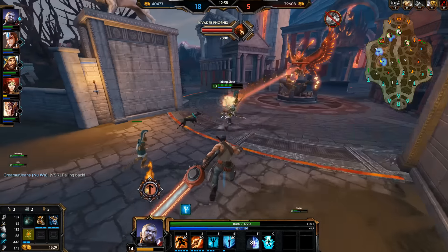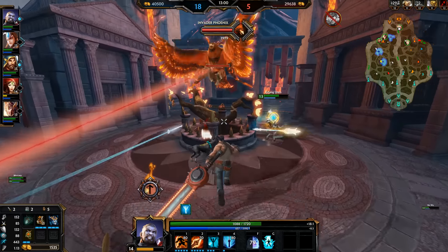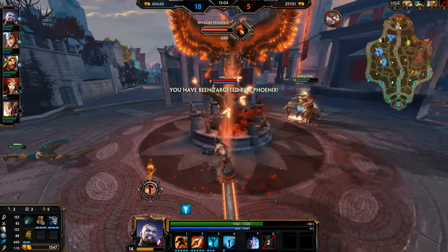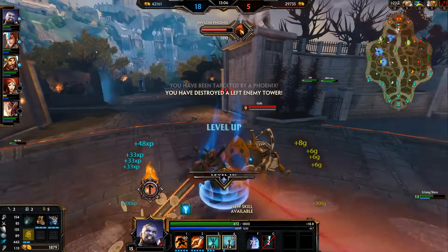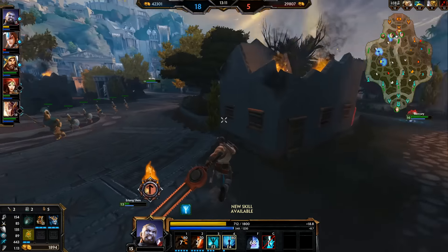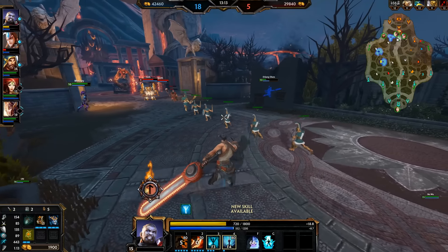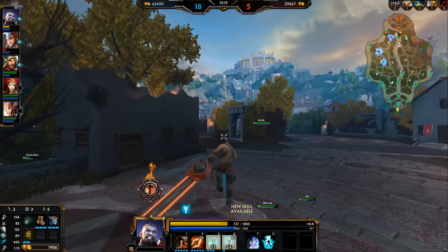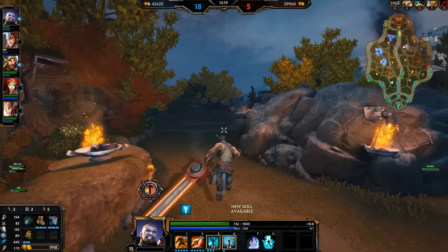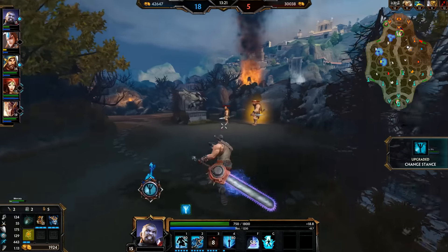We can go for the next tower as well pretty quickly. We have Erlang Chen, Neiwa, and Tyr. Oh, is Mercury going to get this Rom who was in the air? I think he has it — oh my gosh, he got it! What a good play from that Mercury. I really like Mercury's build — that's actually the build I usually go on Mercury at least in Conquest right now. Erlang Chen may end up in some trouble here — no, he's going to be fine. I'm going to go over here and heal off the speed buff. Looks like Mercury was somehow able to kill the Geb — he is just so fed right now.